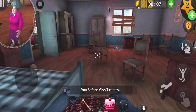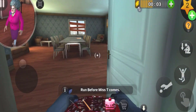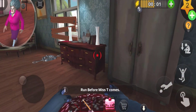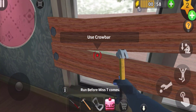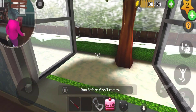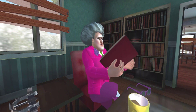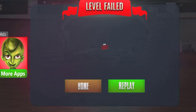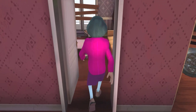Where is the book? Oh here's the book — let's throw this spider in there! Right, now we need to run before Miss T catches me. Can we go out from the window? Yeah, let me break this open. Let's jump outside — that just hurt myself!